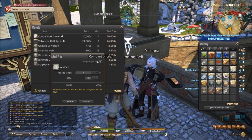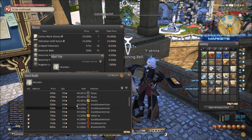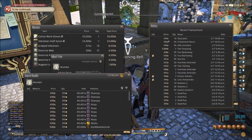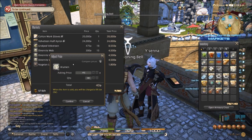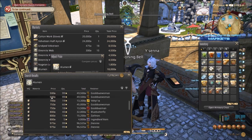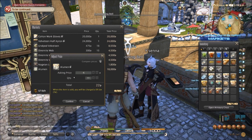First up, the aluminum. Leatherworkers need this stuff. There are a whole lot of people dumping stacks of 99, but there are a few people buying it. I think we're not going to sell it in a stack of 99 — we're going to drop it to 450 and sell this whole stack of 40. Then we get the high-quality aluminum, which is going for about 700 gill apiece. Let's do 690.